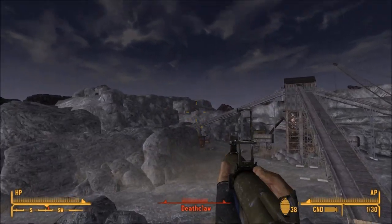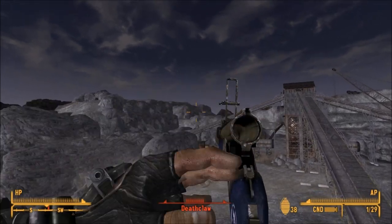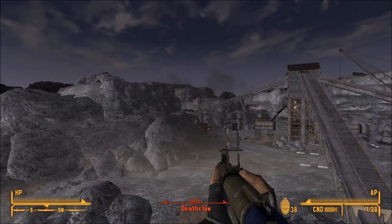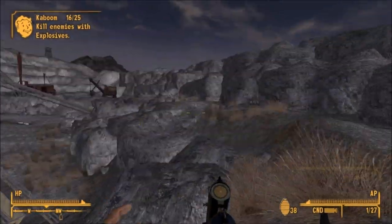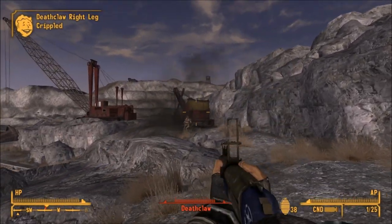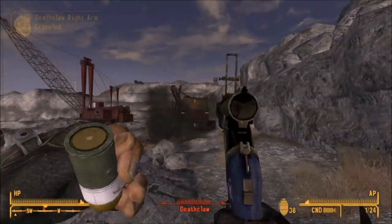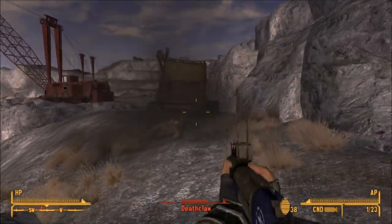This weapon is heavier than the Red Victory Grenade Rifle, but makes up for it by doing more damage. It only weighs one pound more than the Red Victory Grenade Rifle, so it's not that big of a weight difference. This weapon is not affected by Grunt, which really sucks because Grunt increases the damage of grenade rifles by 25%. If this thing was affected by Grunt it would be absolutely amazing, but unfortunately it is not.